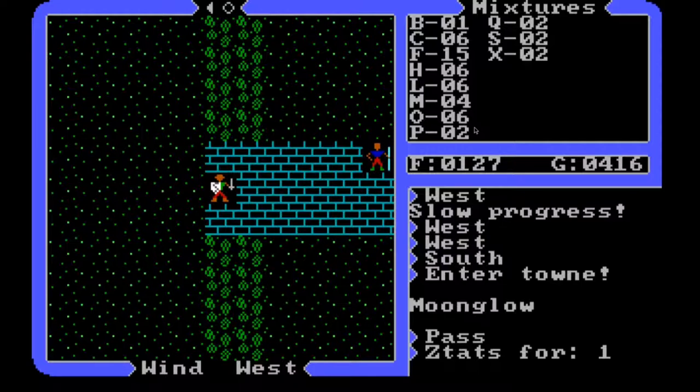I thought I had a dispel spell — I could have sworn I made one, but I'm not seeing it. Maybe I just didn't mix one up. I can worry about that later. It would have been useful because it lets you eliminate a force field — like those force fields next to the Ankh at Empath Abbey. We could turn those off and see if they're hiding something. When we get back to Empath Abbey we need to go back there anyway, so we could mix one up and try that.